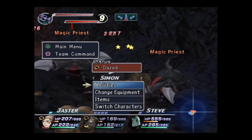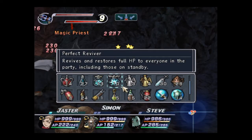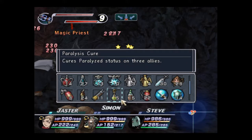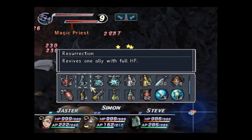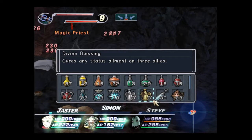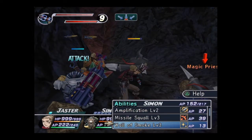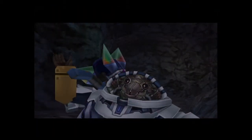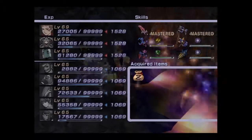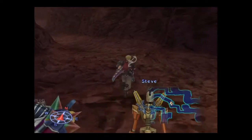That was a Magic Priest — let's get rid of those. Normally I would like to do a big attack to lower the amount of enemies, and then start jumping around to get the giants.